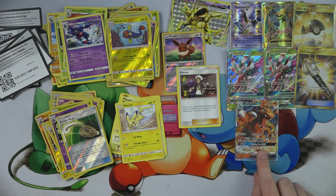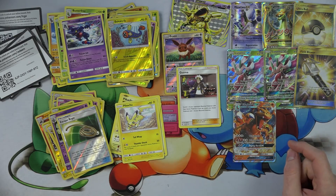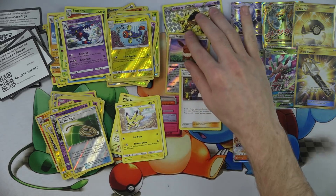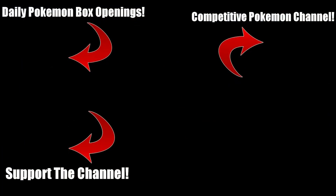We got a Charizard GX, Lurantis, Lurantis, Field Blower Secret Rare, Ultra Ball Secret Rare, Full Art Mega Charizard EX, and the Mewtwo EX. We did really, really good. I hope you had some fun. Want to see a Pokemon Booster Box open every single day? Check out our daily box opening channel. If you're into competitive Pokemon, check out our deck techs right over here. If you want to see what t-shirts we have for sale currently, here's a link to our Teespring. Thank you for showing up and being part of this.